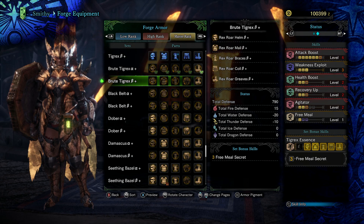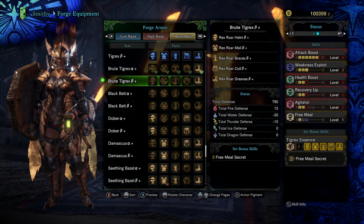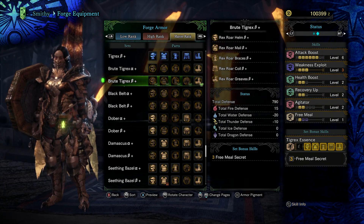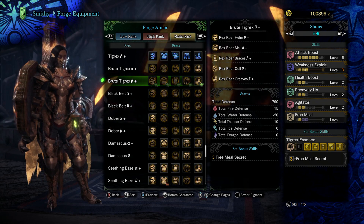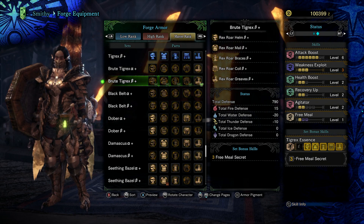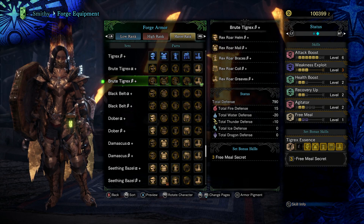You can gem those back into a weapon, or if you don't care for Recovery Up or Agitator you can swap them out. You can also mix and match between Brute Tigrex X and standard Tigrex X armor because I hear it makes a really nice combination of skills. The armor is fantastic — it's one of those sets you put on and it's just good. It has great skills, a fair amount of slots, and it looks pretty nice.